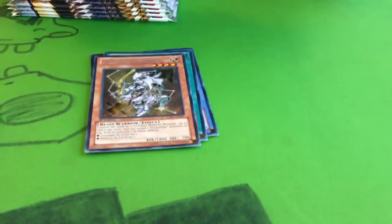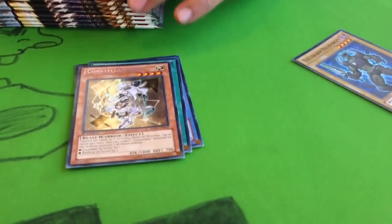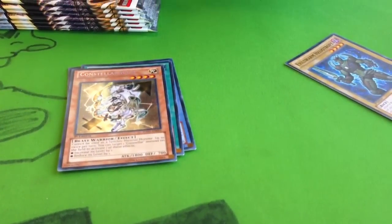I've seen it in action. Constellars are another deck. Oh, your Heliotrope — there you go, your last one. I'm really hoping you can get your Ophion. Yeah, I need the Caster for sure.